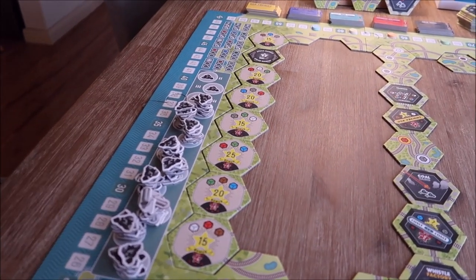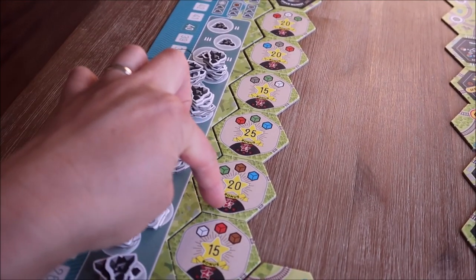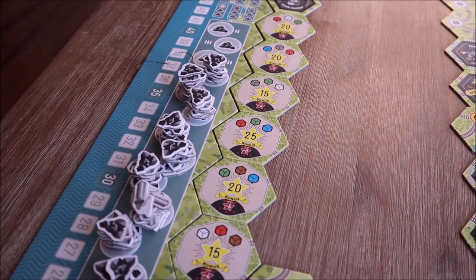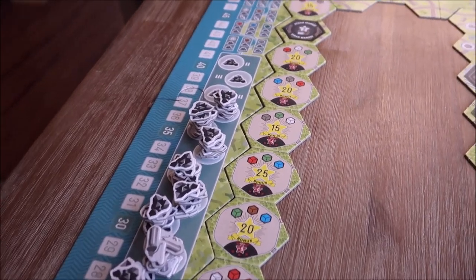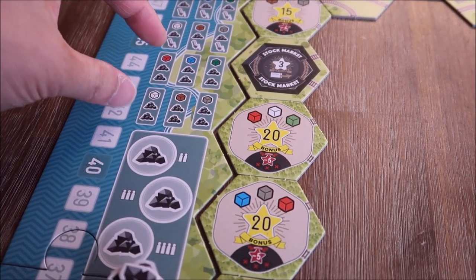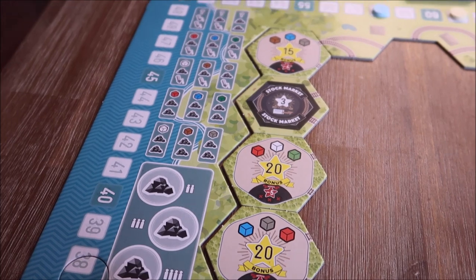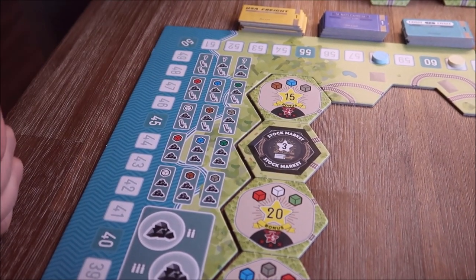Now if a train ever ends on one of those destination tiles but cannot satisfy the order of that tile, the player actually loses victory points as well. However, if a train does make it to its destination, the player gets to choose one of the parking spots to put their train and receives the resources listed in that parking spot.